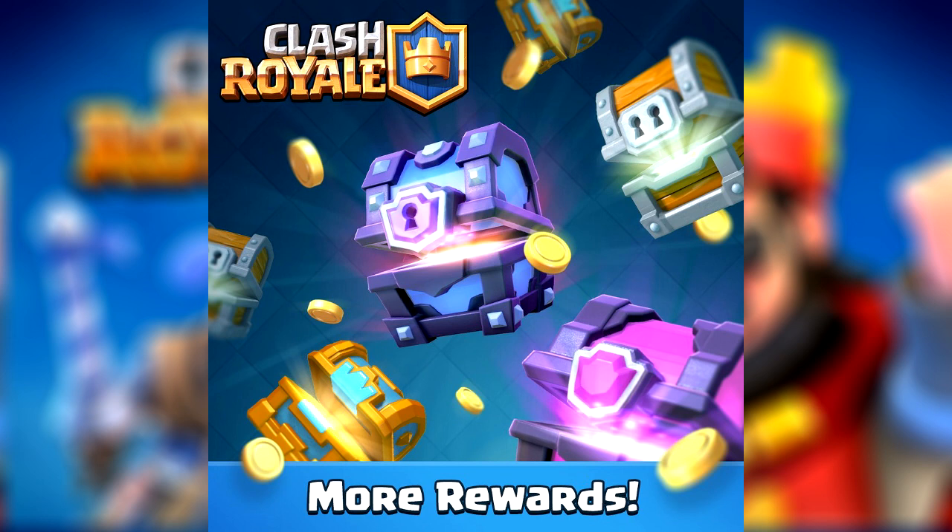Here's something you might not have expected from this update — it caught my eye when I saw it. This part of the update is about donations and requests. They increase as you reach higher arenas, so I'm assuming the card limit for donations will actually increase, and the request timer will be even shorter. Maybe when you request, you can get more than 10 cards or one rare. I'm not exactly sure how that's going to work — they haven't really specified.